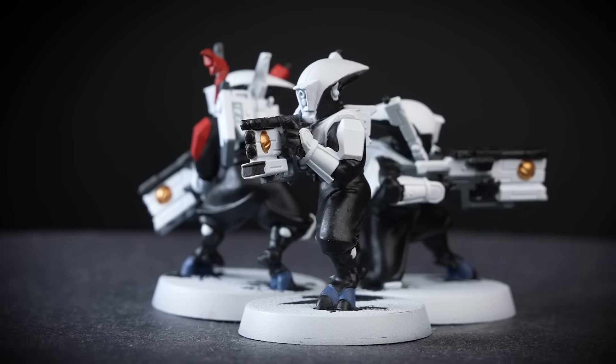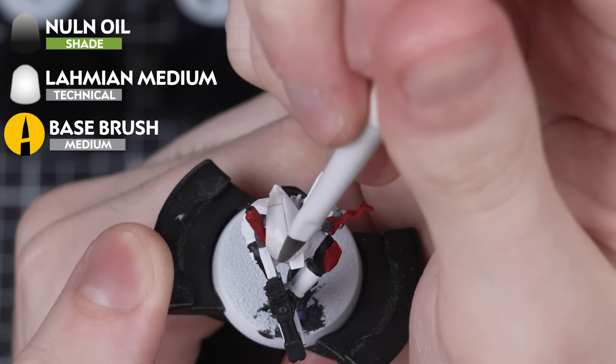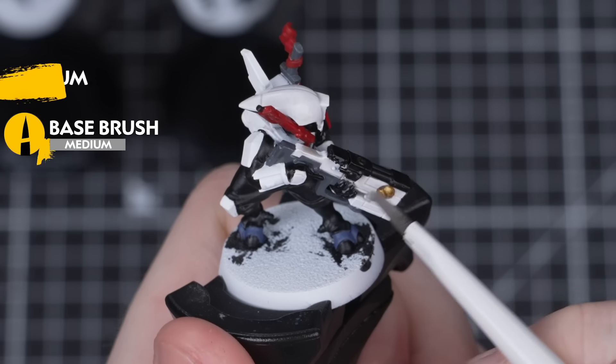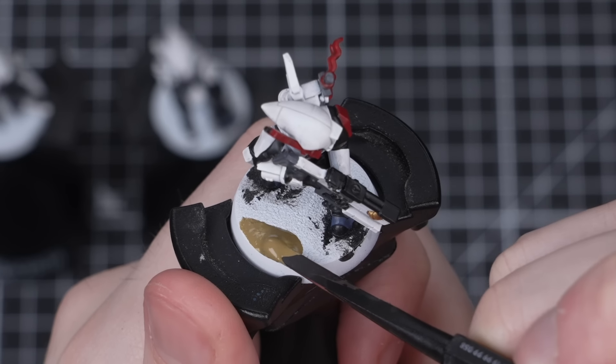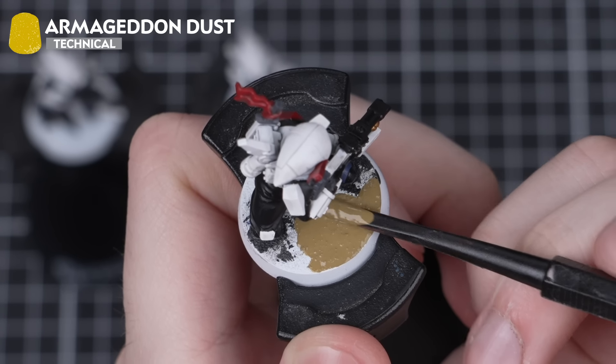And that concludes all our base coats — on to shading once again. We'll be using another 50-50 mix of Nuln Oil and Lahmian Medium and applying it in the exact same way, giving the whole model apart from the gold parts a generous coat. Once that's done on every model in our batch, we can start working on our bases while it dries — I'll be using Armageddon Dust once again.